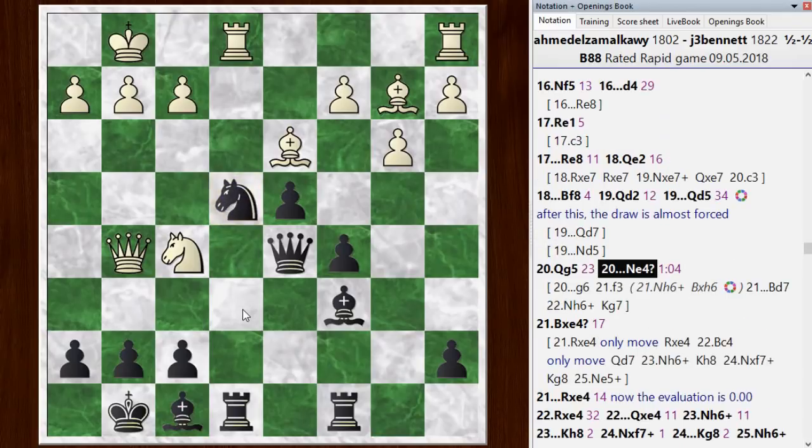This ended up in a draw too, but he did have one chance right here to win - he's got a tactical win at this point. If you want some time to think about it, maybe you can figure out the right sequence for white to win the game. Pause the video if you want some time to think about it. It's an interesting challenge to see if you can find a set of ideas that allows white to win here.